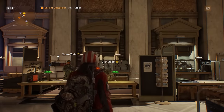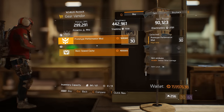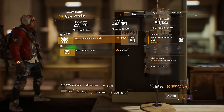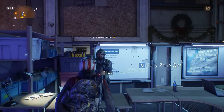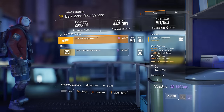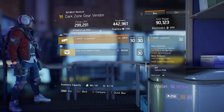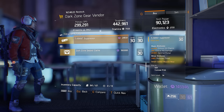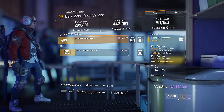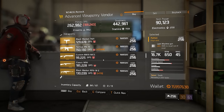At the gear vendor this week you're going to find a prototype performance mod rolled for sticky bomb damage — it's 3.5% where the maximum roll is 4%. At the dark zone gear vendor there's a tyrant suppressor, but the rolls are definitely on the low side. It's got crit hit damage and critical hit chance, which is really good, and it's a small type variant so it fits on your smaller weapons and sidearms. However, the rolls aren't fantastic.